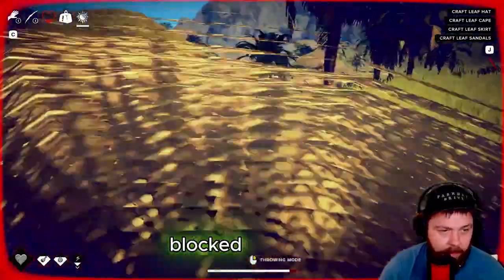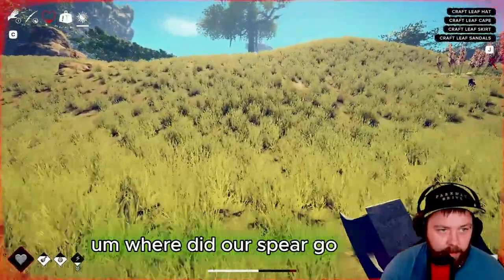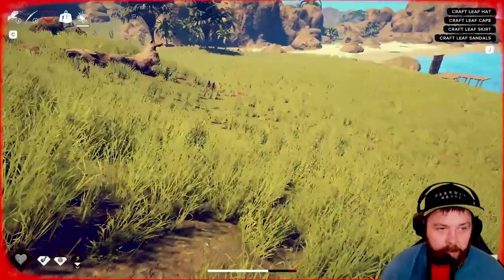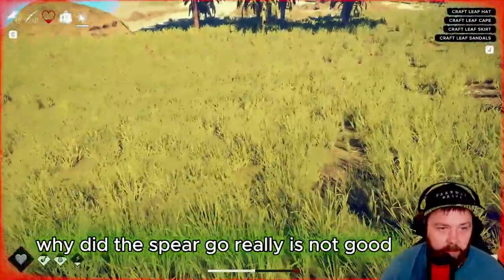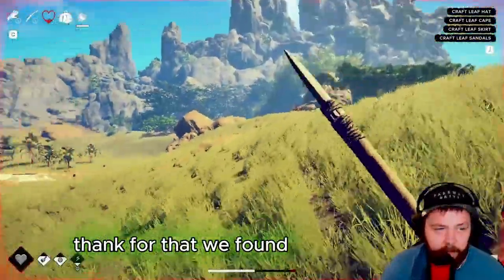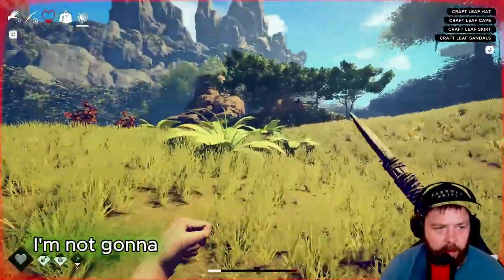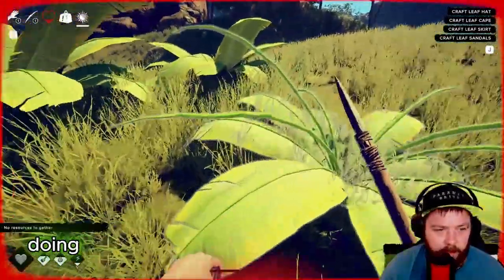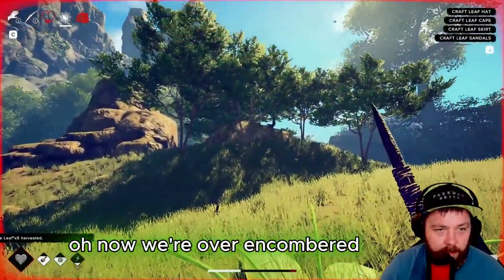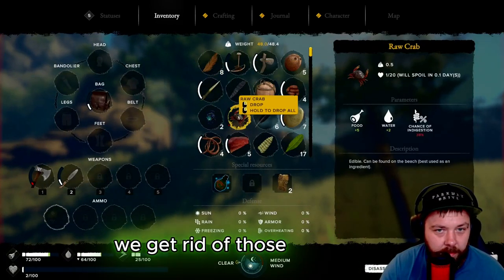We've blocked it - yes, we've got it! Where did our spear go? There it is - thank goodness we found it. We're going over here to grab some small sticks. It's pretty tough around here, we haven't really been doing ourselves any favors. Now we're over-encumbered and there's another one there as well. What can we get rid of quickly? Let's get rid of the crab.